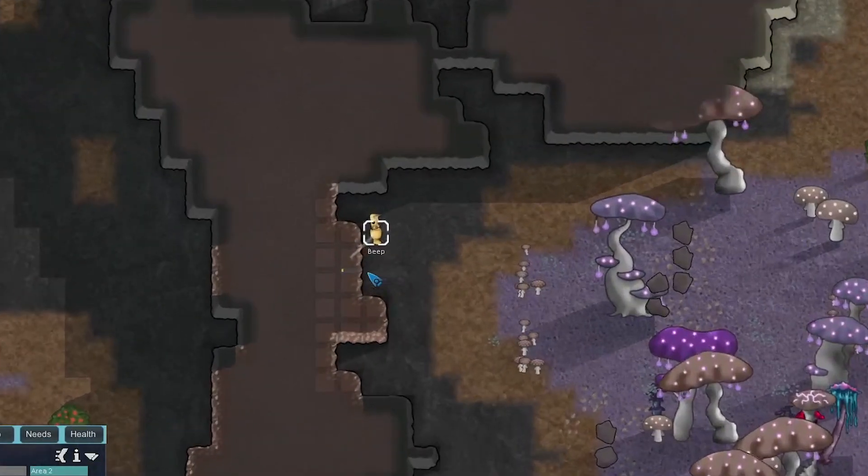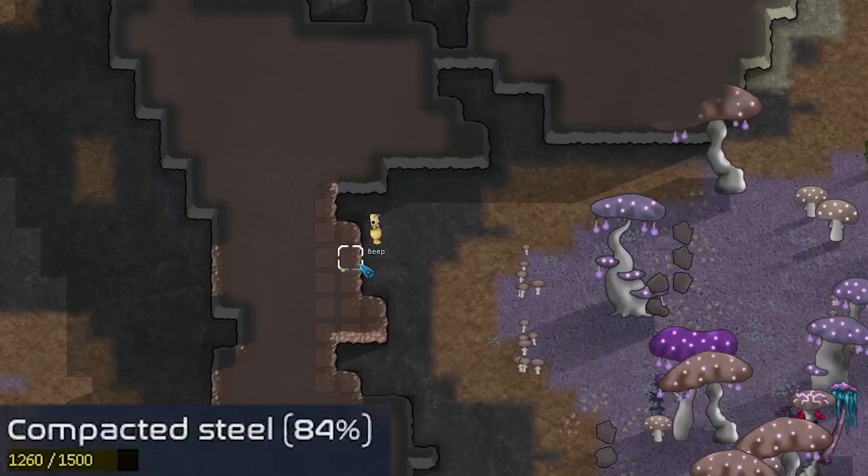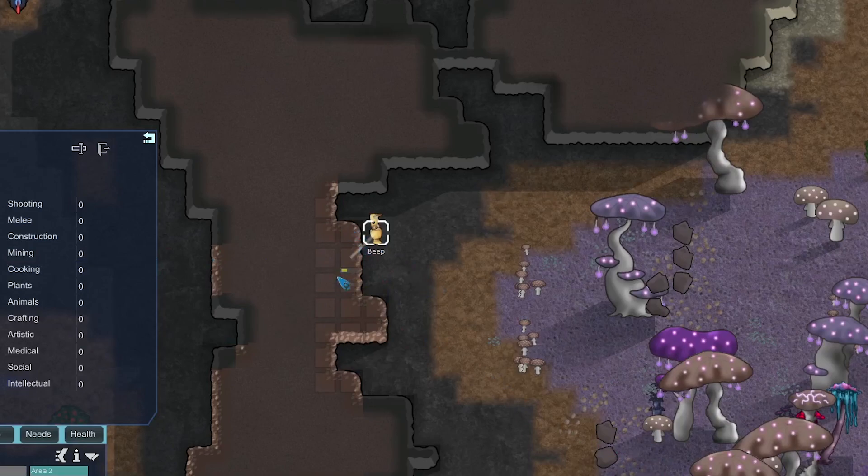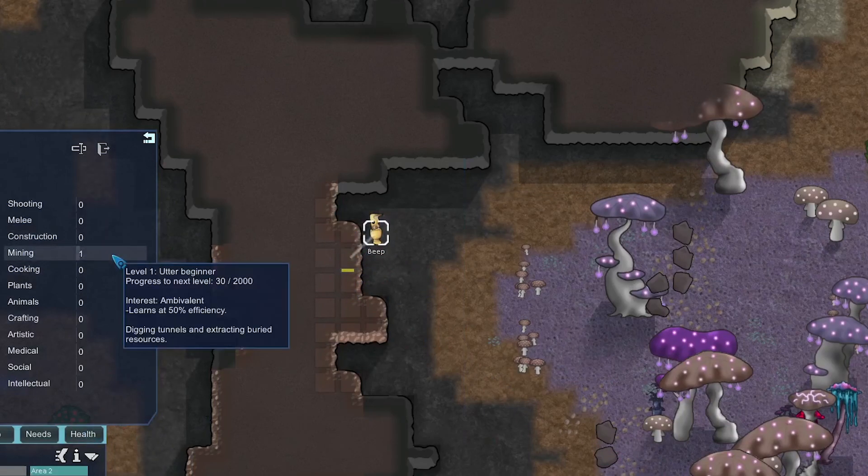The main thing we're going to do to prepare is start mining out some compacted steel to make walls. With zero mining it's going to take quite a while to get any steel, but hopefully by day one we should have mined out a few nodes. We did just get up to one mining, so that's going to be really helpful.